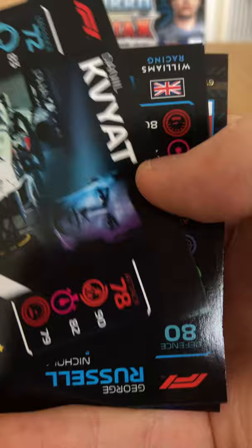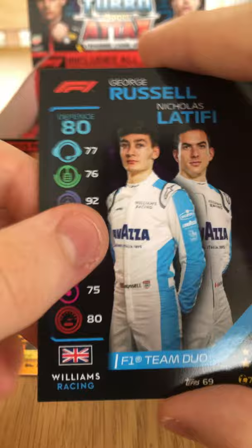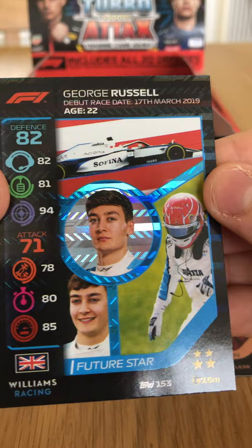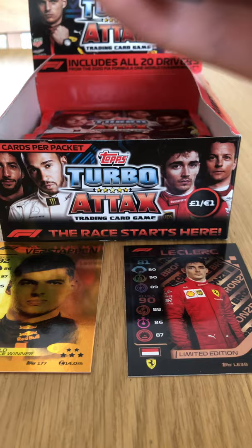We have the Formula One duo of Nicholas Latifi and George Russell for Williams, worth seven million. Lewis Hamilton Speedster — card 13, that's what we're talking about. And we have George Russell's holographic Future Star card for Williams Racing — a very good pull. We already have him from the starter pack we opened earlier.